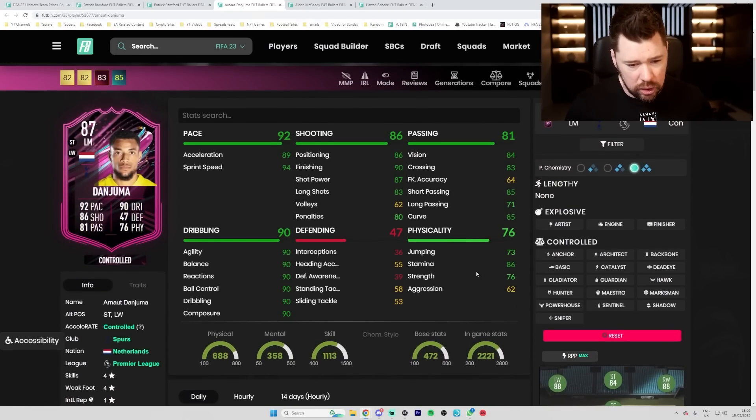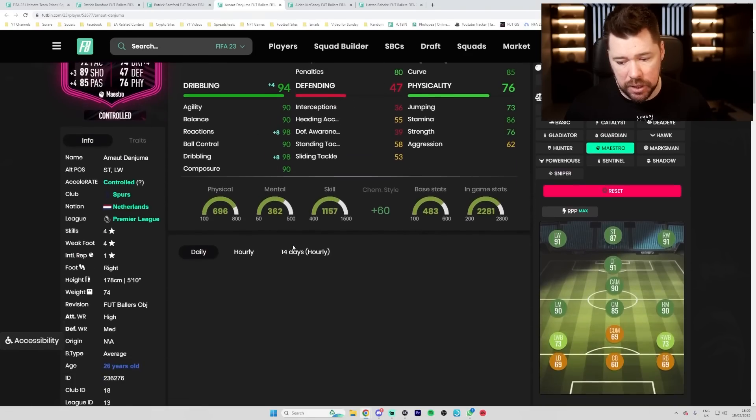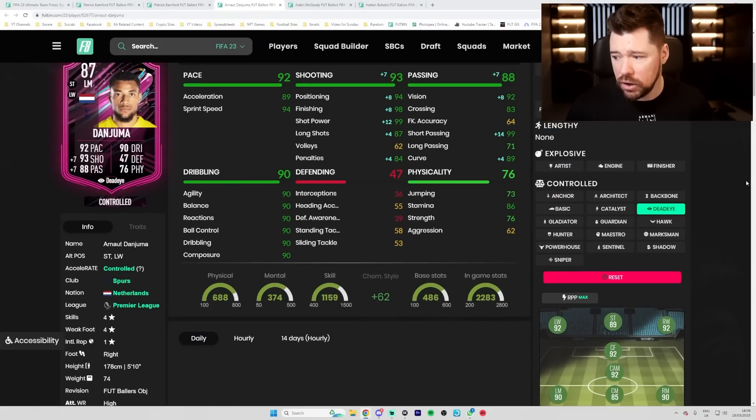He's four star four star - the dribbling is nice. Depending on where you want to play him, you either go with an Engine if you're going to play him as a winger - great dribbling, great pace, good passing - or you go with a Maestro if you're going to play him as a center CAM, or maybe a Dead Eye - keep the dribbling as is, boost the passing, boost the shooting. It's quite nice.